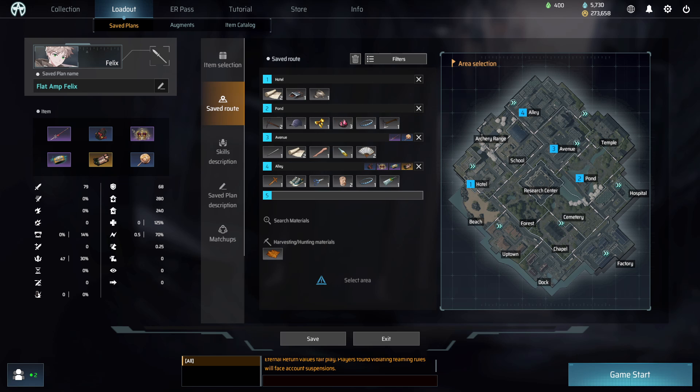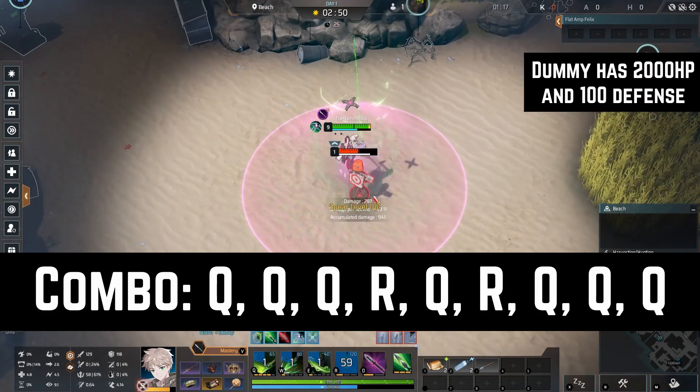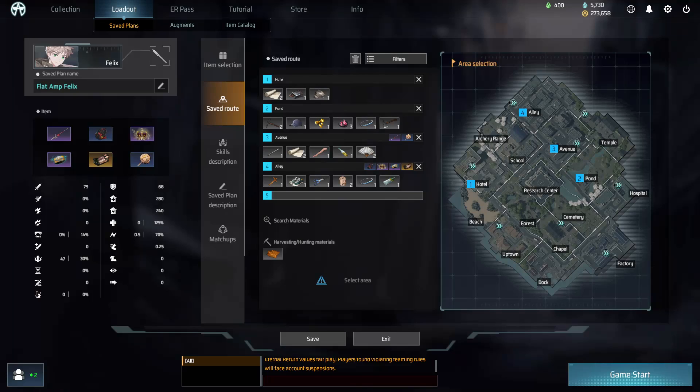I'll mention it in the comments if this changes. Now for the combo. Currently, there is really only one optimal combo: QQQ, RQD, QQQ. You would use your W if they are far away to close the gap or use your W to kill them. Otherwise, Q is the best damage source on this build. Now that I have explained the build, here is a game showing it in action.